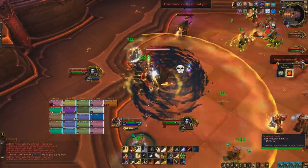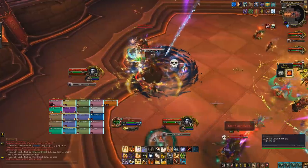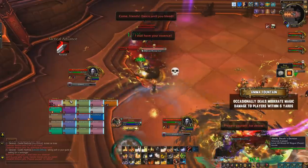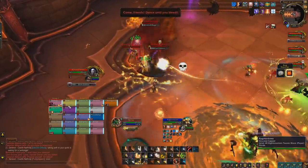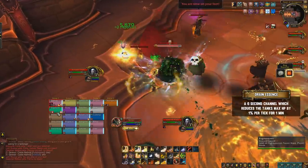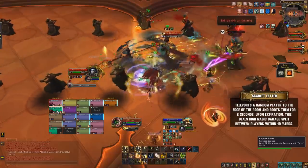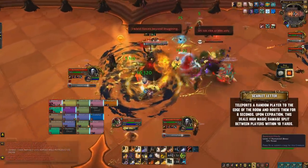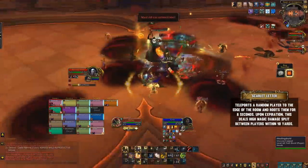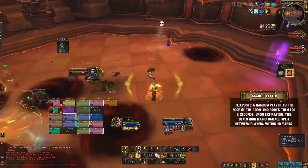First, we think you should kill Baroness Frieda. She has a kit that is tame at the beginning but unlocks nasty abilities when the others die. She'll do a small AoE around her and apply a health reduction debuff on the tank that requires a taunt swap, or you can handle it with immunities or spell reflect. Regardless of which boss dies first, she will gain the Scarlet Letter ability, which teleports a random player to either far end of the ballroom and roots them. Around eight seconds later, this player will take lethal damage which is split between nearby people, requiring at least one or two other players to survive it.